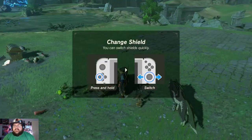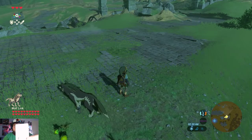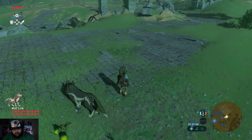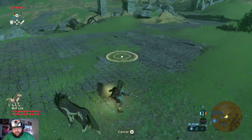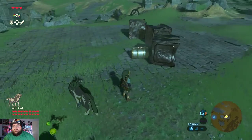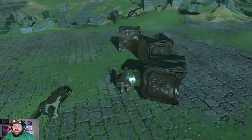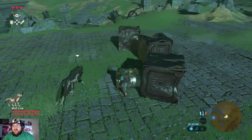Doing this at the start of the game, when I do my playthrough I'm gonna start with a decent amount of things to help get started and be more successful. The chest gives us a Soldier's Shield — nice! Next card gives a bunch of metal boxes and the chest gives us a Rusty Broadsword.